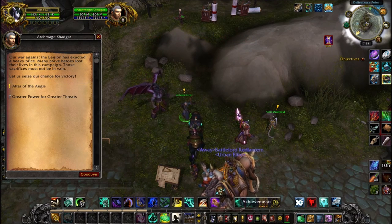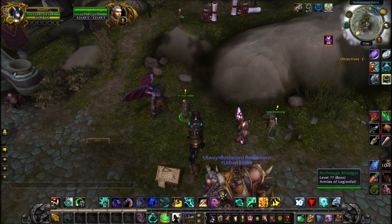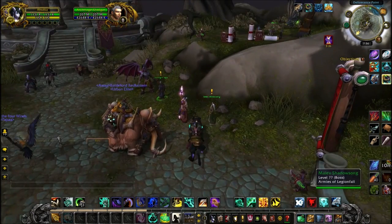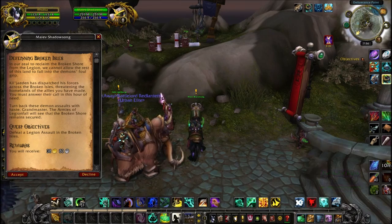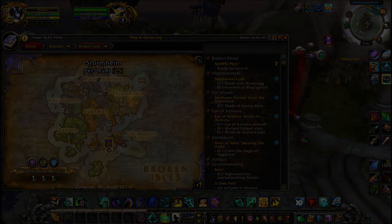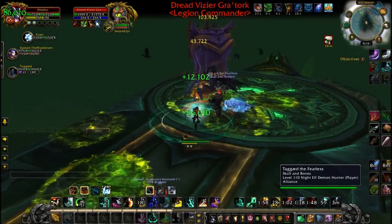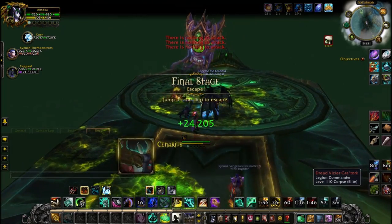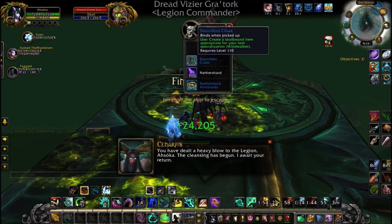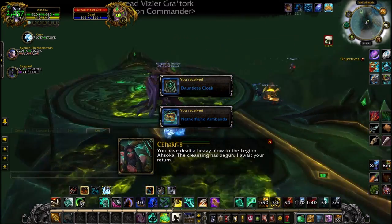You're going to be faced with two quests. One is the Altar of the Aegis, and one is the dungeon quest — this is not required for the Legion Fall campaign, so you can skip that completely. The next quest is to complete a Legion invasion in a zone. If there are none up, my advice is to go and do your class order campaign, as you'll need to complete it very soon anyway.